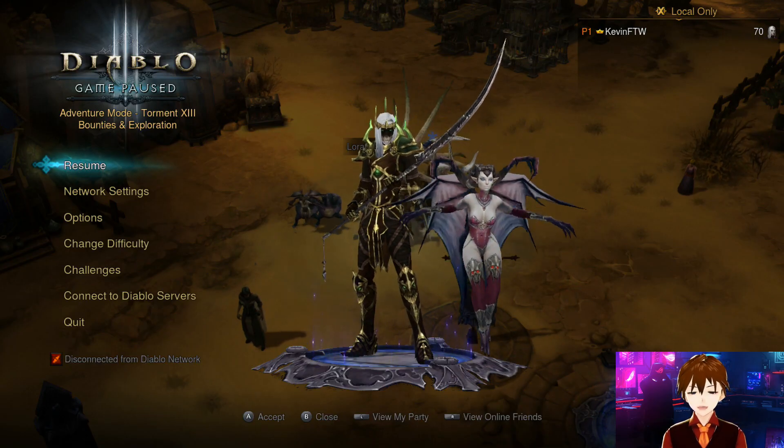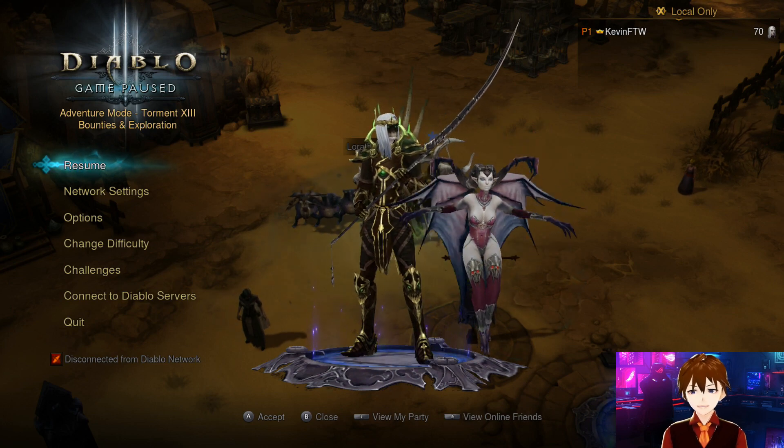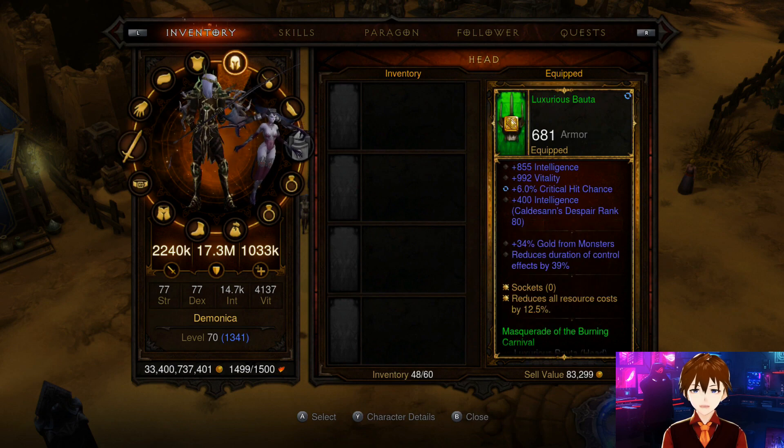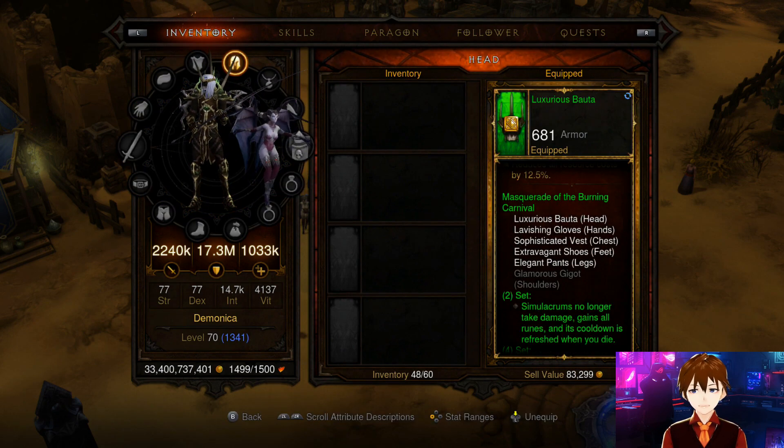Hey guys, what's up, it's Kevin For The Win and we're back for another edition of Diablo 3. Today on the channel we are taking a look at the Masquerade of the Burning Carnival set armor for the Necromancer class, which got a little bit nerfed on the six-piece bonus, but it's not as significant as everybody's making it out to be.